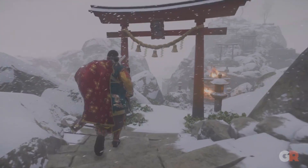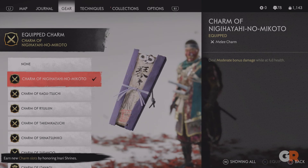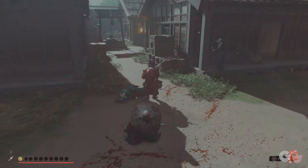Obtained by completing the Frost Cliff Shrine, the Charm of Nagi Hayahi no Makoto applies a damage buff whilst at full health, allowing Jin to rapidly damage an enemy when striking first. If you can master parrying and dodging, this can make you a lethal threat.